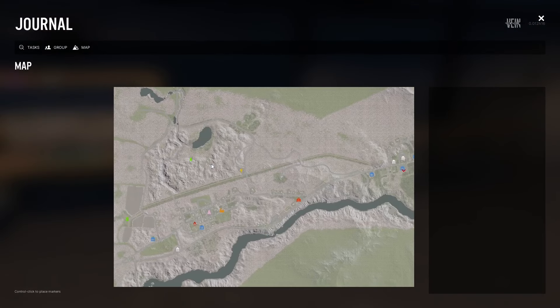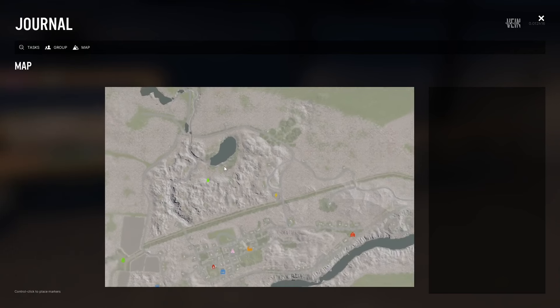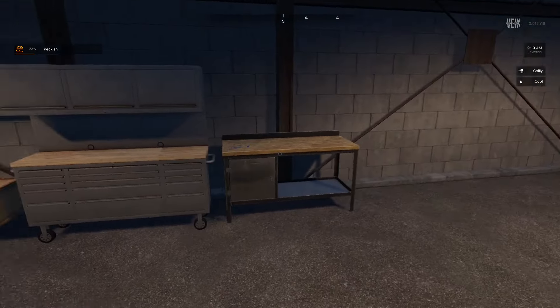We also went over and got the hiking bag, and that is the only place that I know of that spawns. I don't believe it's in the loot pool for houses — those have gym bags and school bags. The hiking bag is only there, so yeah, just go north of Redford and you'll find it. Hit the lake and get around that way — probably the best way to do it.